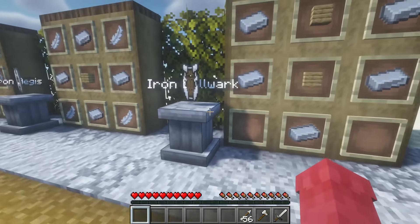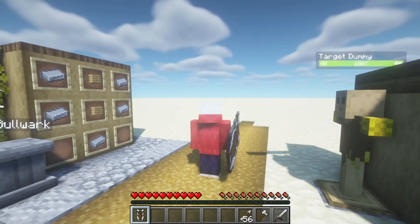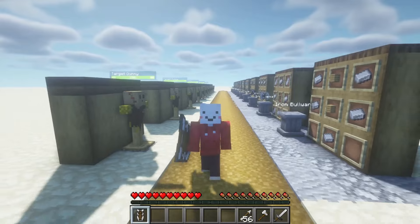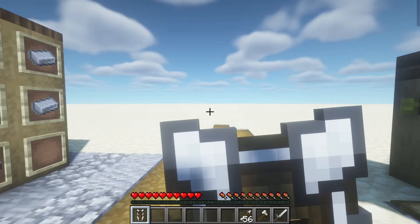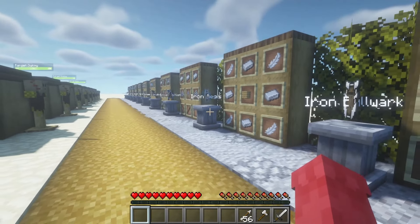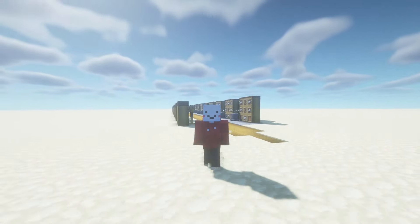Then we also have the final item of this mod, which is going to be the iron bulwark. This one is like a whole big shield, like from Fortnite — it has a hole that you can look through. It's really cool and really big. I'm not actually sure if it deflects projectiles better than a normal shield since this one is smaller, but it's just a cool design. This one is made from five pieces of the resource you want to use and two pieces of wood.